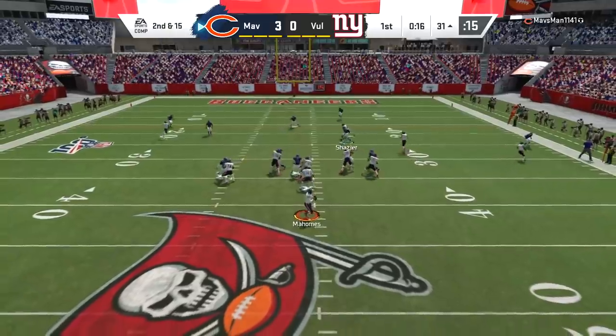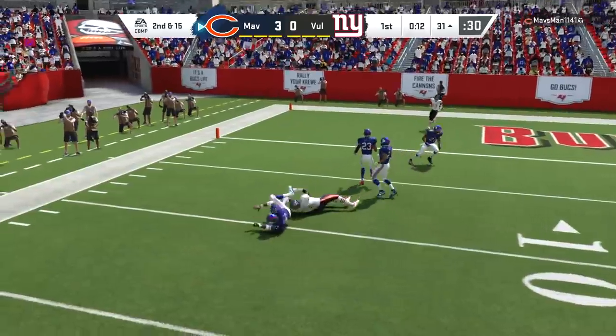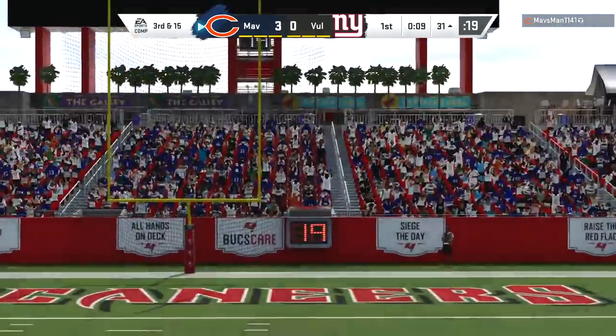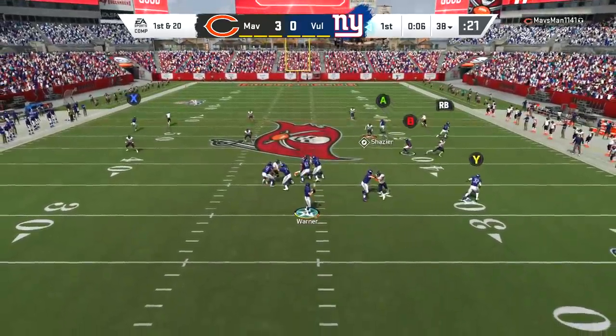The final major difference in these house rules is that a defensive touchdown is worth 15 points instead of the normal six. So if you get a defensive touchdown you essentially win the game — you definitely don't want to throw any pick sixes, and you don't want to miss field goals either.